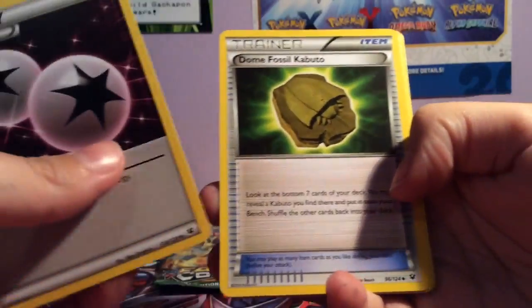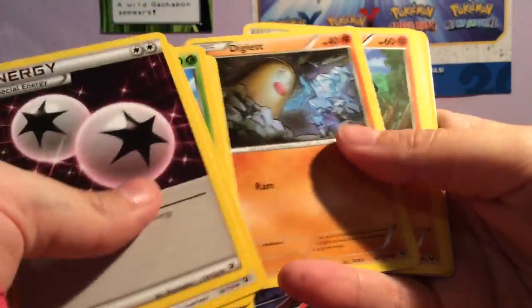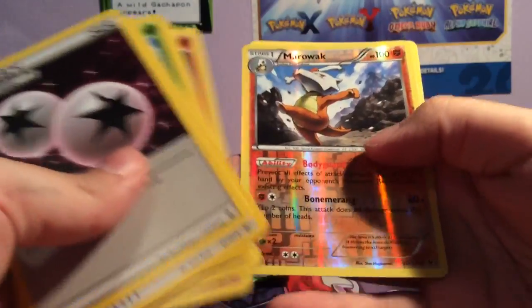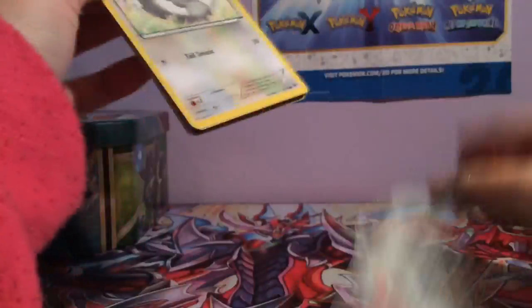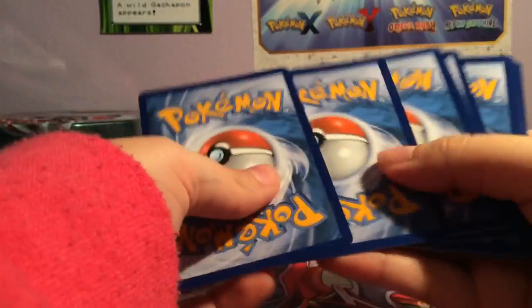Double Colourless Energy, Dome Fossil, Caputo, Shuckle, Koffing, Minccino, Diglett, Riolu, Carving, Marowak, and Torkoal. Will we get shut down in this too, or will we get something good? Stay tuned to find out, because I'm opening the pack right now.